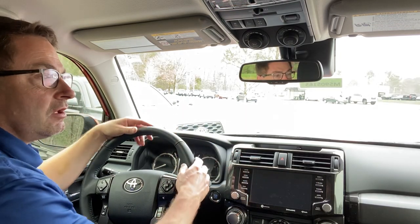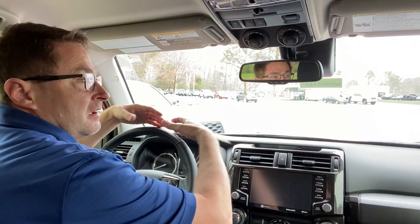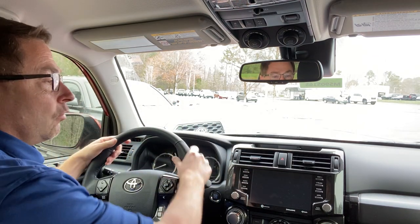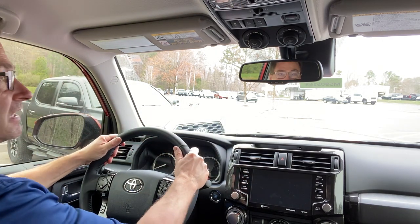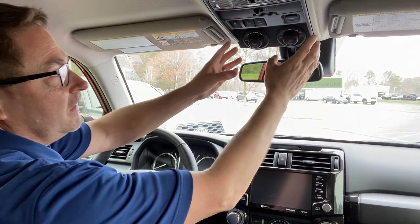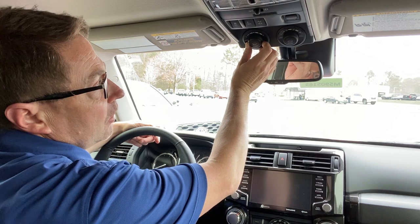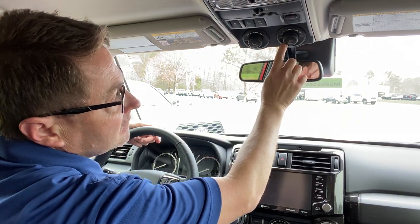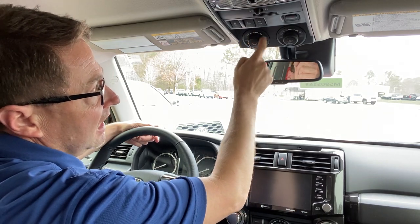So this is the Tacoma. Let's look at the 4Runner. 4Runner crawl control does the same thing. Again it's a low speed cruise control and the idea is that the vehicle is gonna control the speed and velocity that you're going while you focus on your steering to get you through that obstacle. Let the car do the movements. Here is the crawl control and then here's the multi-terrain select - that's light to heavy terrain and then low speed to high speed.